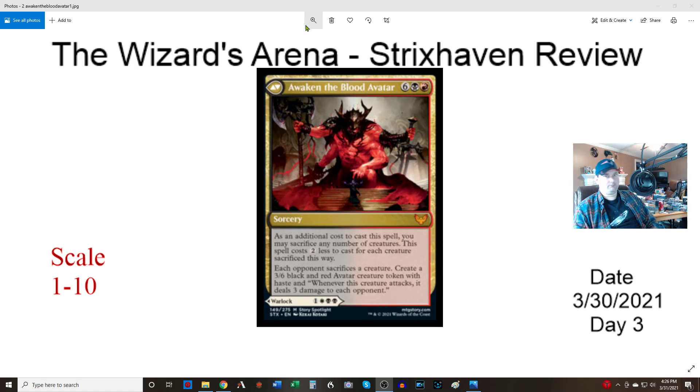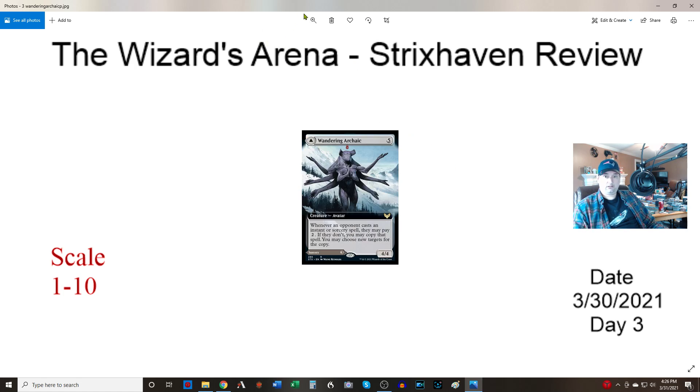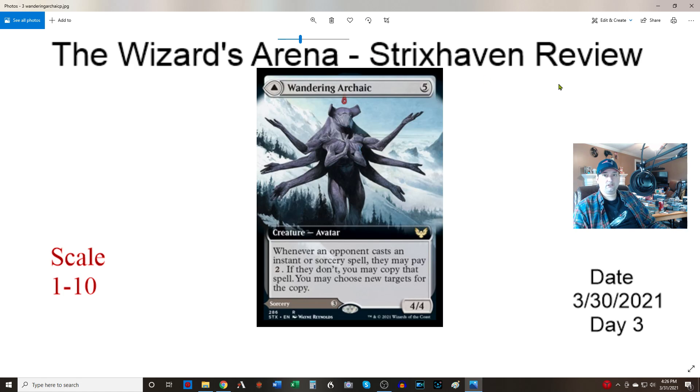Next up we have a Colorless Avatar — five colorless, a 4/4. Whenever an opponent casts an instant or sorcery, they may pay two. If they don't, you copy that spell and may choose new targets for it. This is going in my copy deck — I get to copy other people's stuff for free. That sounds awesome.